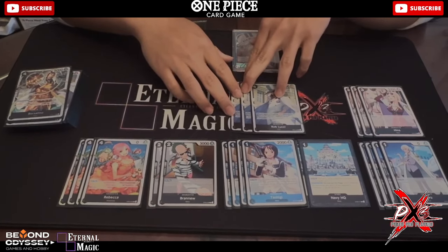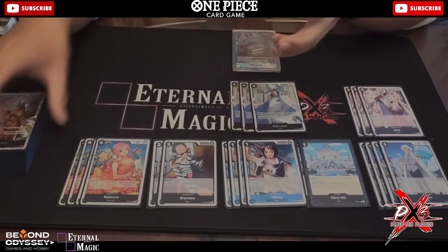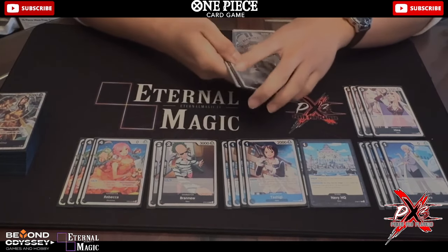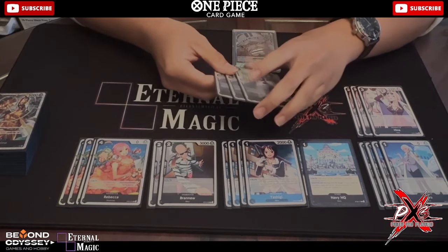Three Rob Lucci — it's a bit different from the European decklist which runs two. The reason I run three is so I can do my RHL play more often if I don't see my Moria, to create a bit more consistency. It's awkward when you're on don and can't play Moria, or if you play Moria you can't play anything, and if you Tashigi search and put two at the bottom, it's just bad.